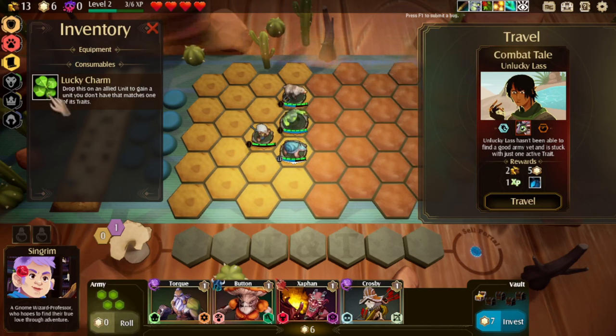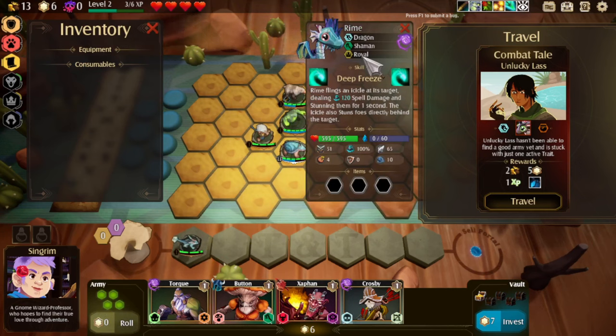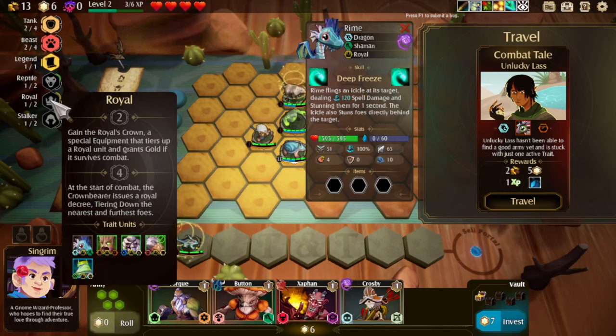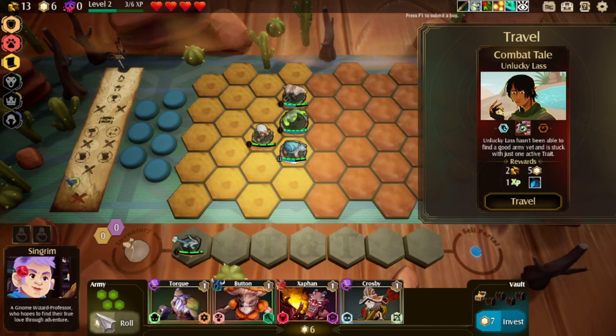If you drop it on an allied unit, gain a unit that you don't have that matches one of its traits. Maybe we drop it on Coda, because I would like something within his realm. What did we get? We got another royal. So when we unlock our army size to be slightly bigger, we would get the royal crown — special equipment that tears up a royal unit and grants gold if it survives. I can live with that quite happily.